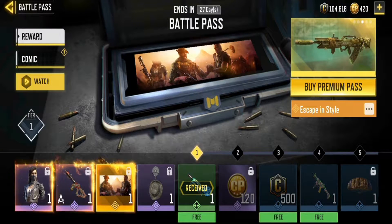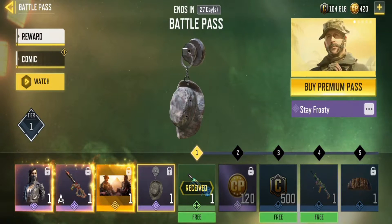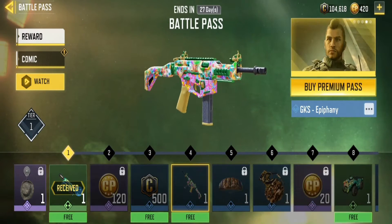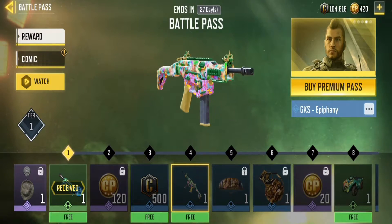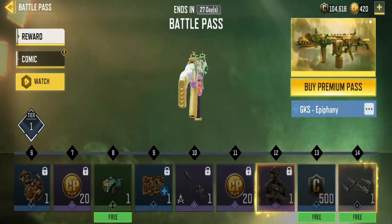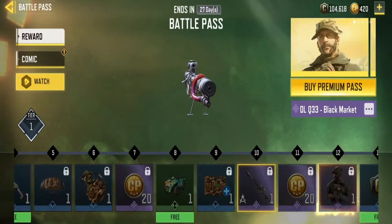There's a calling card — 'Escape in Style' — that's actually kind of cool. Then there's 'Steve Frosty,' which looks like Captain Price's head or something. The free-to-play skin isn't that bad but it kind of looks childish to be honest. I don't really like it.